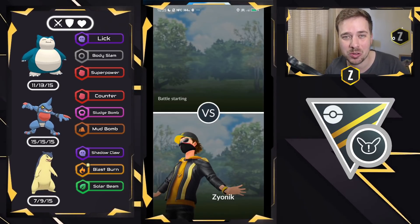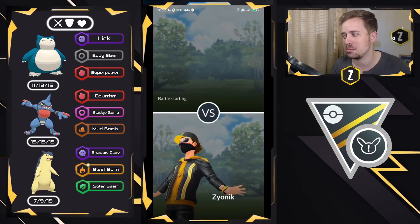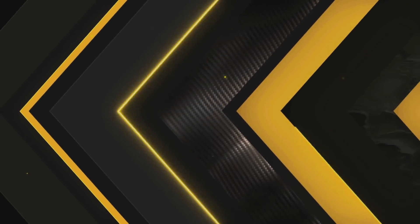Typhlosion is really strong in the Ultra League Remix Cup. It has great coverage on the meta with Shadowclaw, Blast Burn, and Solar Beam. Let me know down in the comments what you guys think about this team and these battles, and let's get right into it.